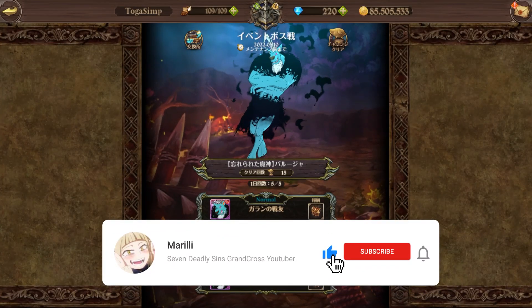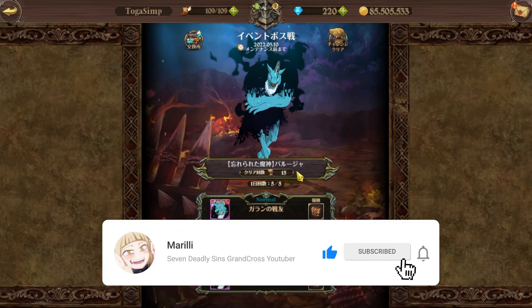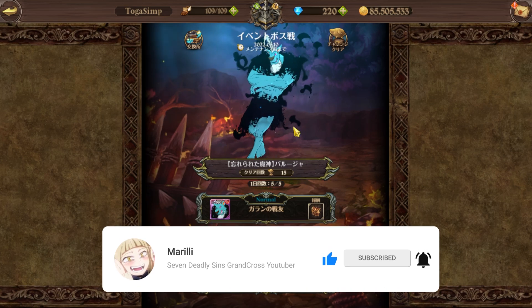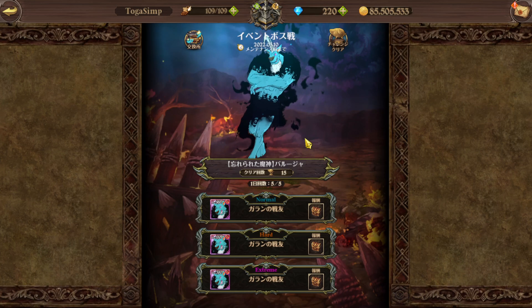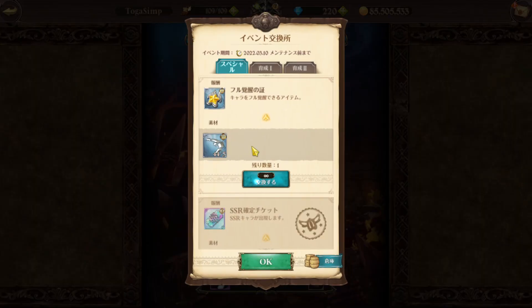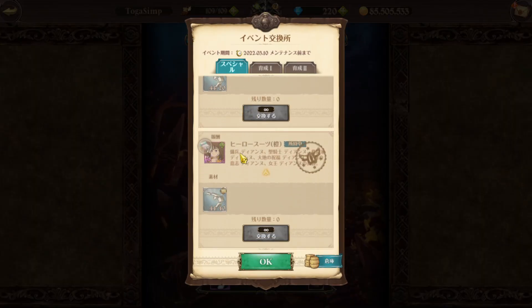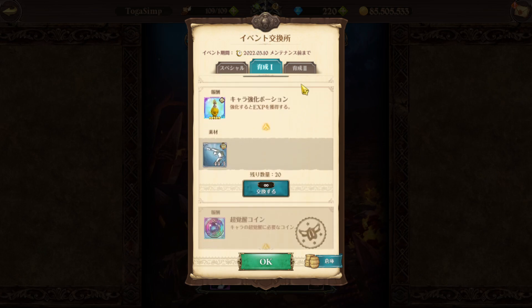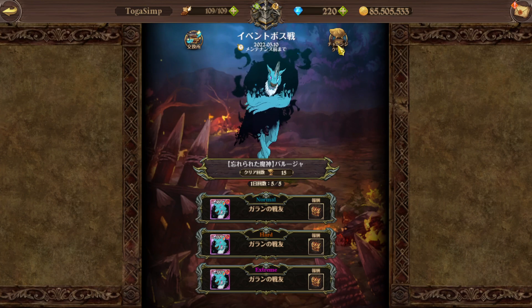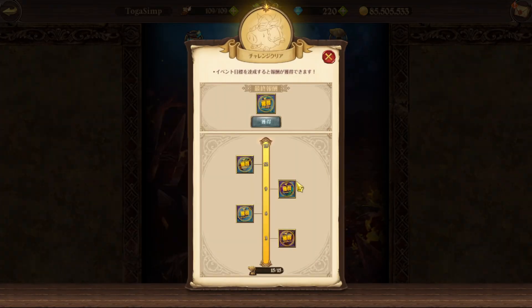For all you Global players wondering how to clear this boss pretty fast — his name is like Baluja but I'm gonna call him Bow. You got all these cool rewards in here as well, including Deane's costume, so if you're looking for that it's gonna be in here. You get five attempts at clearing it, so you want to try to do it as quickly as possible before reset happens.